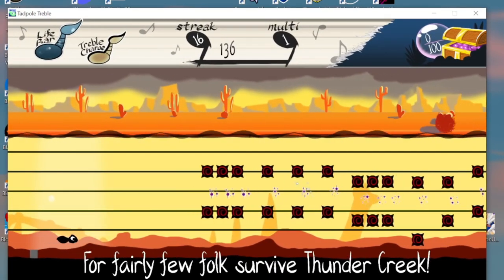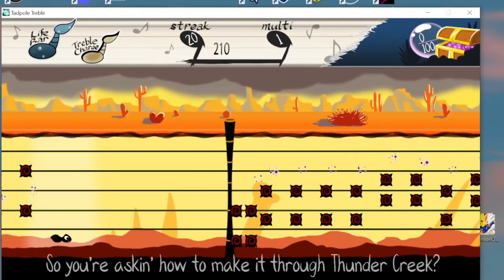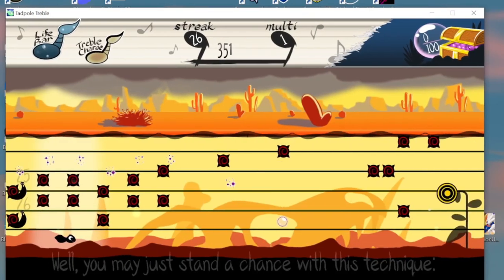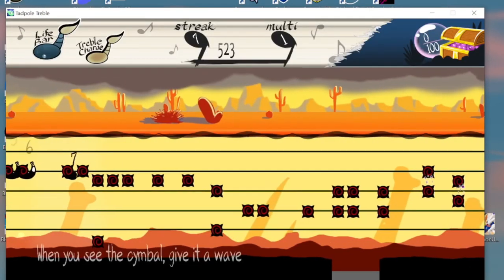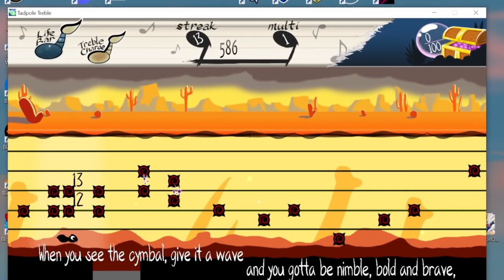Each time you trigger a note, you get plus one score as it climbs up to 30 max. So we keep going, and by delaying the 30, we can delay where we get hit, which I do for this first lightning so we can damage boost through it. And then we start counting back up for one.